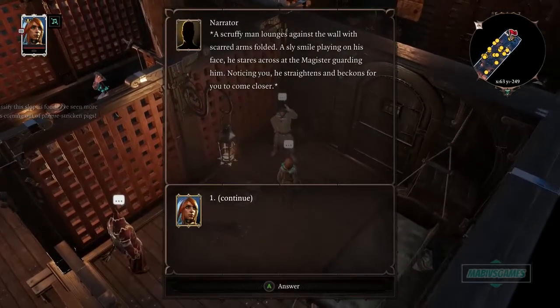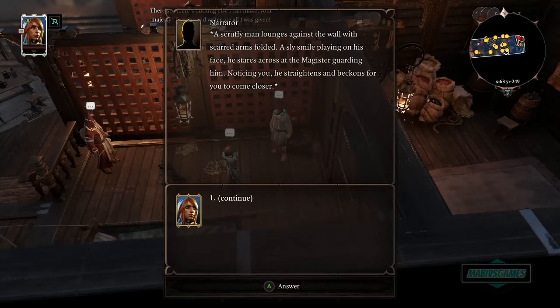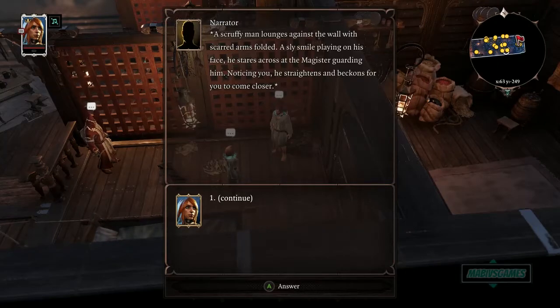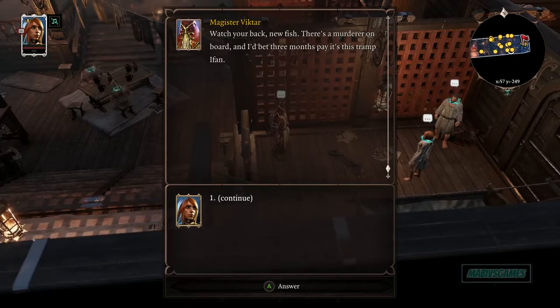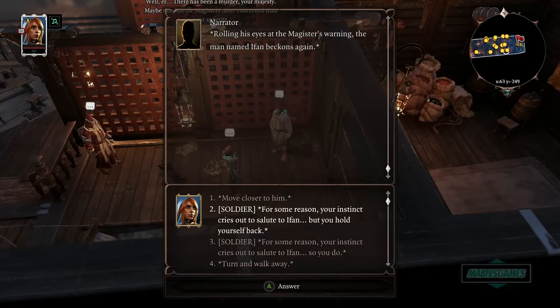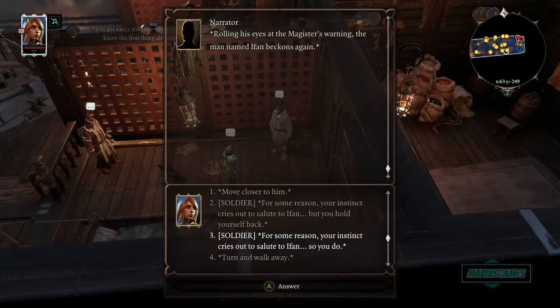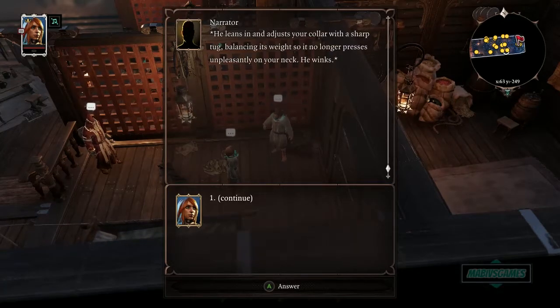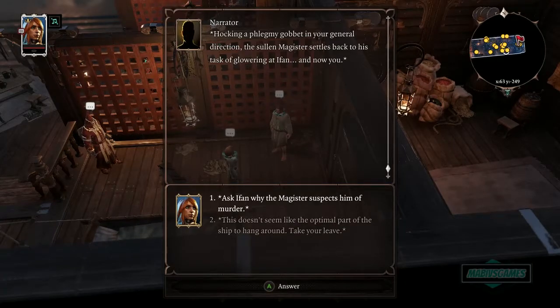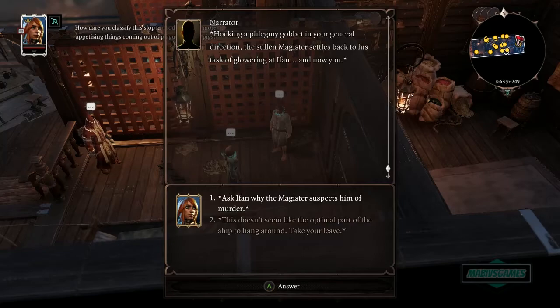Over in the corner is Ifan ben-Mezd — a scruffy man with scarred arms, a sly smile. He beckons me closer: 'Watch your back, new fish — there's a murderer on board and I bet three months' pay it's this trampy Magister.' I choose not to salute despite my instinct. He adjusts my collar so it sits more comfortably on my neck and winks.